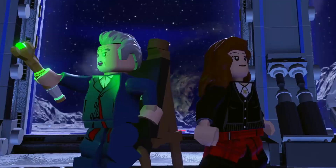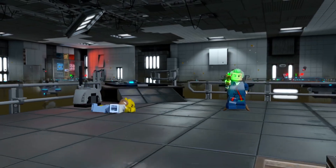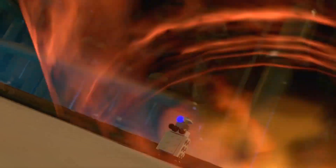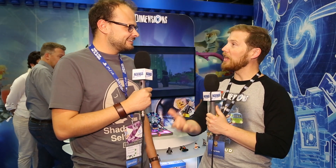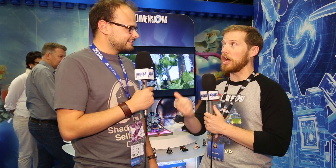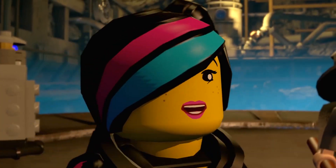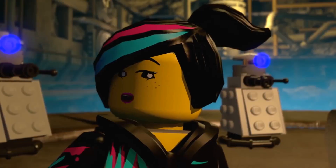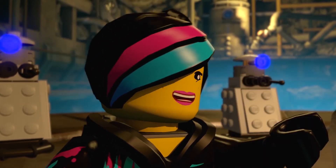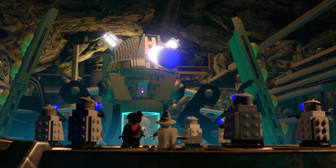Of course, we're offering additional Doctor Who content for anybody who's a big fan. We've got the Doctor Who level pack, which includes the 12th Doctor minifigure, the TARDIS mini build, as well as the K9 mini build. What the level pack unlocks is not only access to the Doctor Who adventure world, but also a brand new Doctor Who bespoke story level — a whole new level outside of the main game campaign that's its own standalone mini adventure starring the Doctor and a big cast of friends and enemies from the Doctor Who universe.